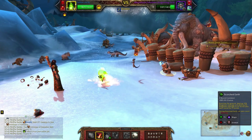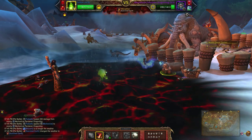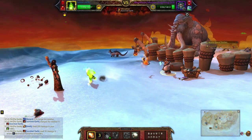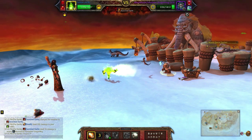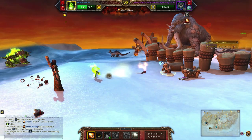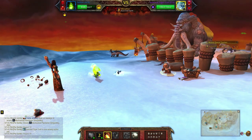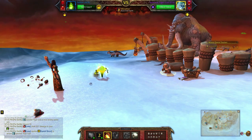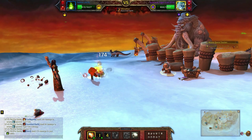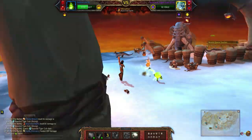Use Scorched Earth, then Flame Breath twice, Conflagrate, and Flame Breath again — and there you go.